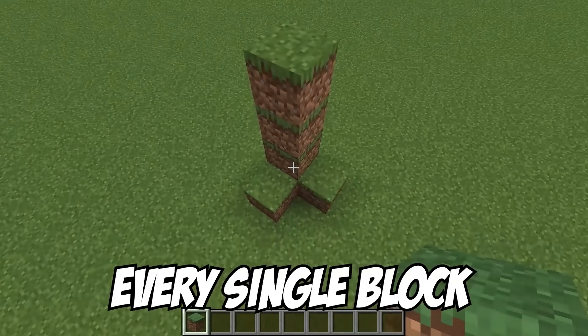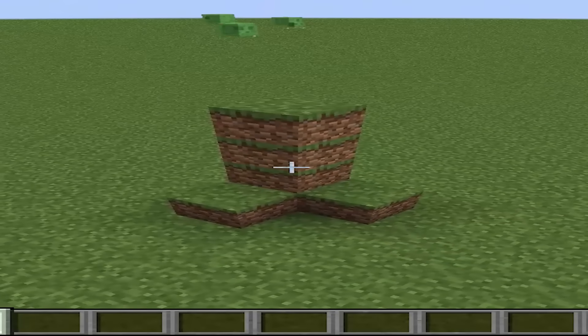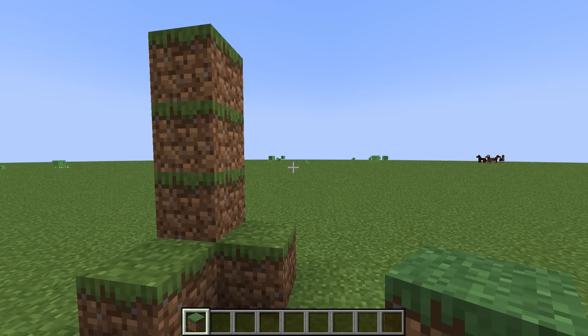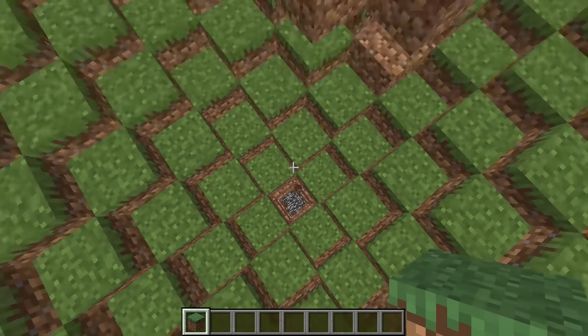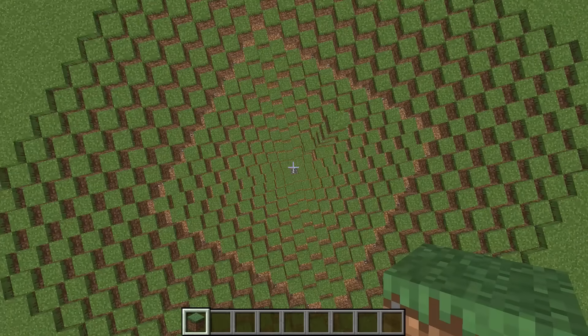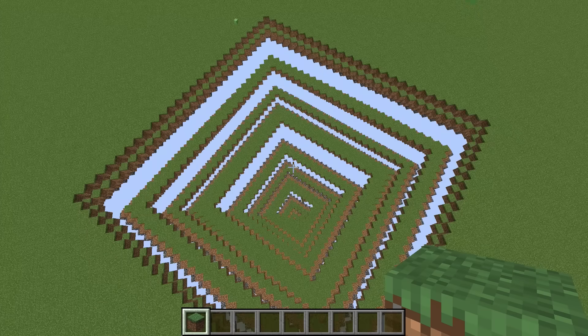This is if every single block was affected by gravity. That was definitely not intentional. So for some reason, the whole world does not collapse on itself unless I dig to the bedrock. I don't know why, but that's what happens if I dig to the bedrock. My computer fan is literally going crazy.